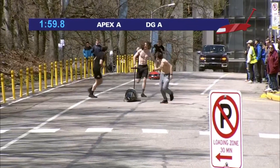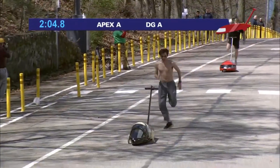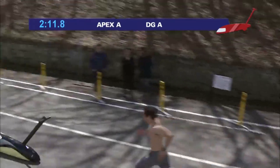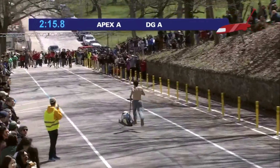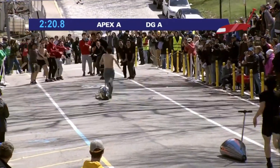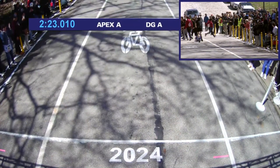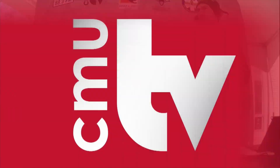Apex A opening up a bit of a lead, transitioning hills 4 to 5. Missed the transition for shove, though — that's unfortunate. Unlike NASCAR where rubbing is racing, generally speaking the rules say the passing buggy is obligated to not make contact. So we'll see how that rolls out. Apex A's finish time looking at the clock: 2:23. DG just a few seconds behind, probably about a 2:27.